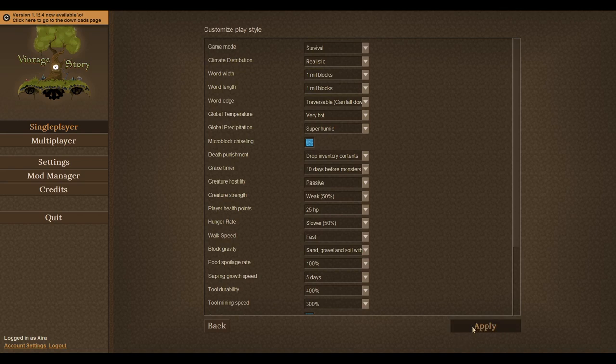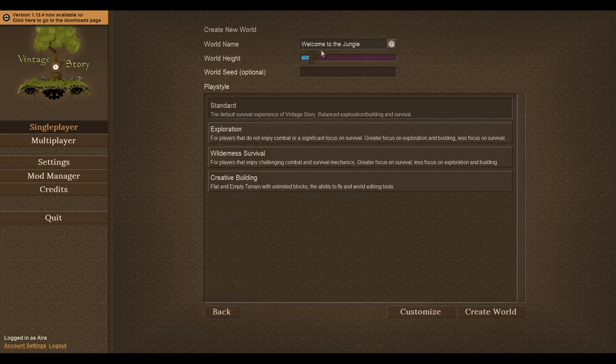Temporal storms are a new thing — I haven't experienced one yet, but I feel like I'm not going to enjoy that, so I want them to be as rare as possible. I could turn them off, but I do also want to see what happens. I've increased copper and tin frequency by quite a bit. So this is a jungle challenge series — 'Welcome to the Jungle' is the name of the world. I've done a desert challenge and a winter challenge already, so there are two other series you can check out on my channel.